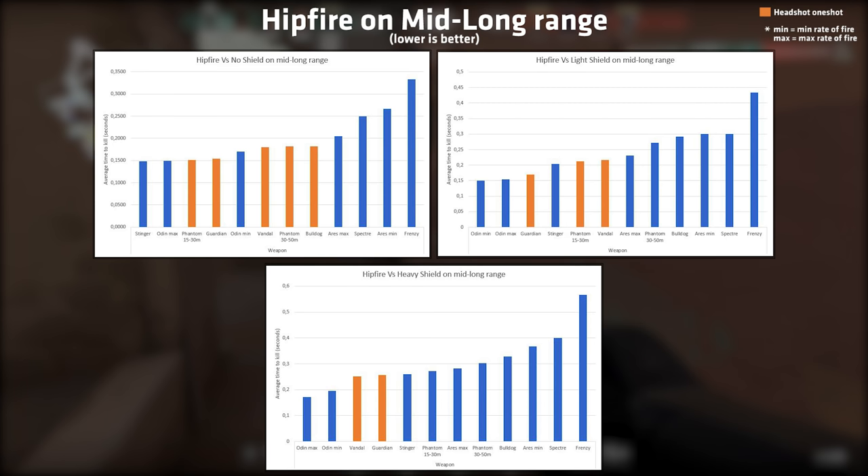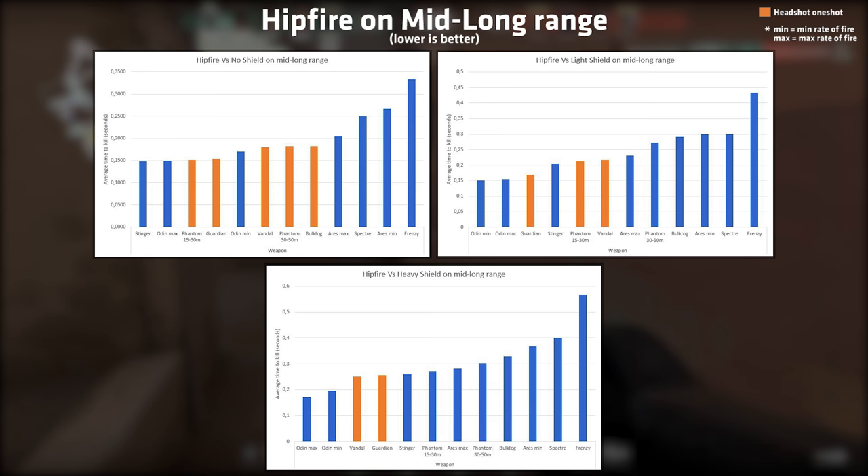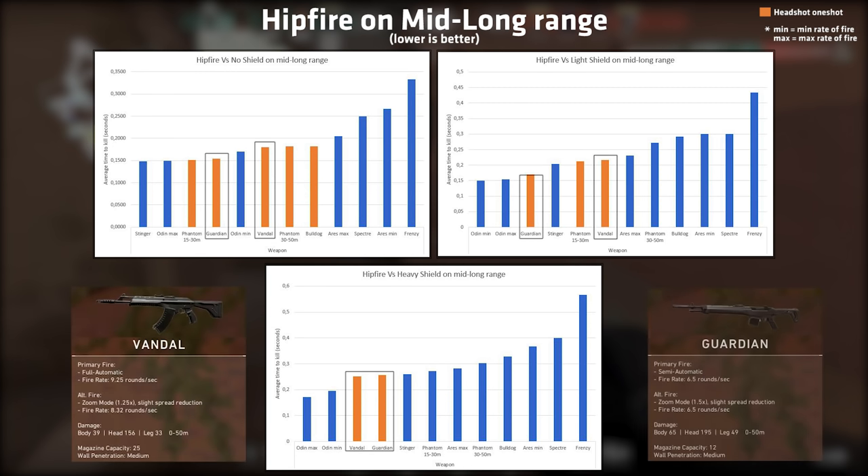One important thing to notice here is that the Phantom rifle now starts falling behind quite a bit. It is not a good weapon for long range, and it won't be able to one-tap a player with a heavy shield at 15 meters plus. The best choice for mid to long range will be either the Vandal or the Guardian. Remember that the Guardian is a semi-auto rifle and requires you to click 6.5 times per second to achieve the shortest time to kill.